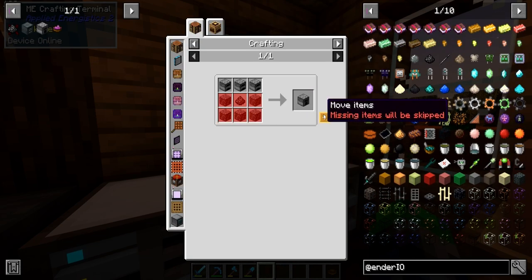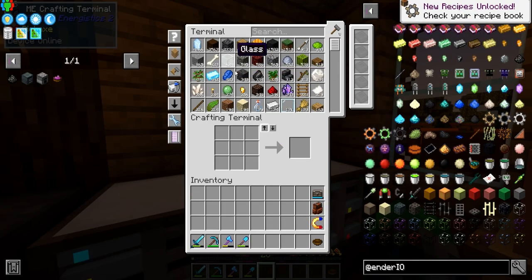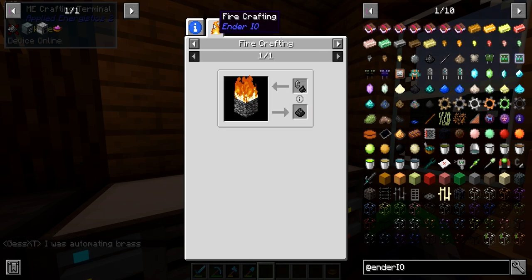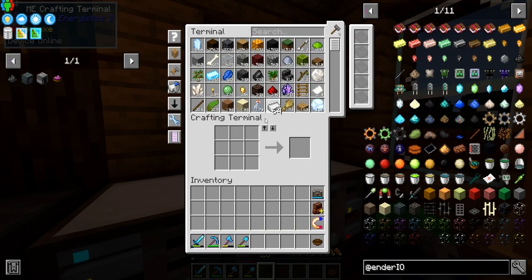We need to make ourselves a primitive alloy smelter and get some deep slate — cook some of that up and then make some grains of infinity. The recipe says: hold flint in your off hand and cobbled deep slate in your main hand, then shift-right-click a block of obsidian, crying obsidian, or a grindstone to produce early grains of infinity. The other method is setting bedrock on fire.